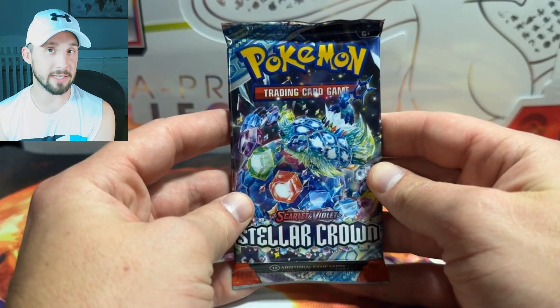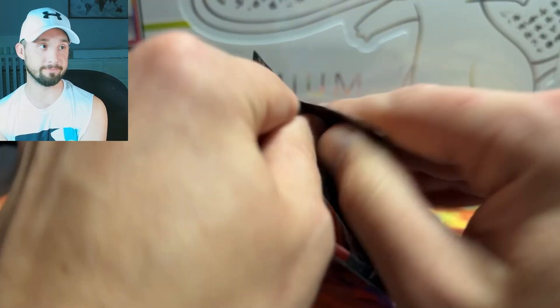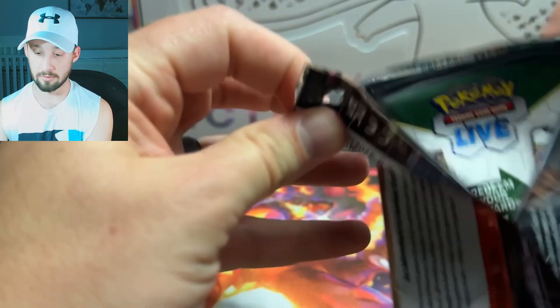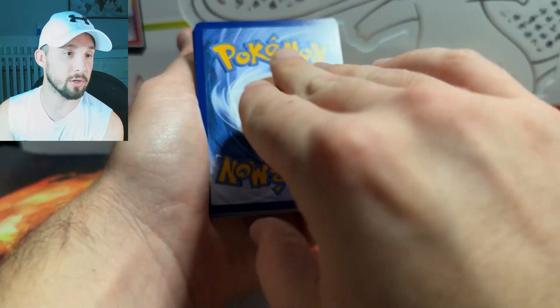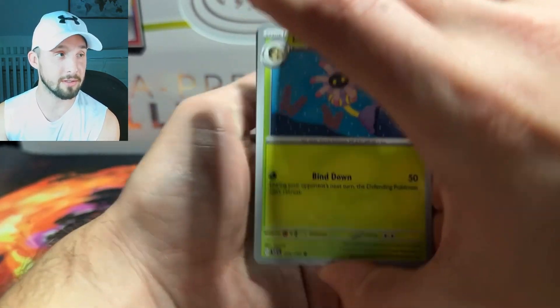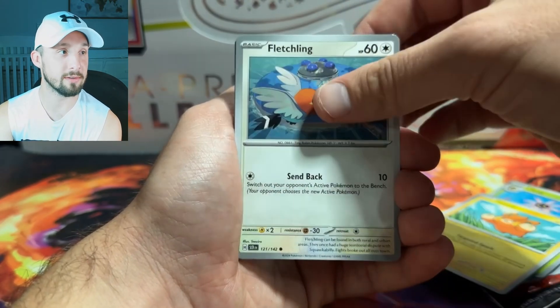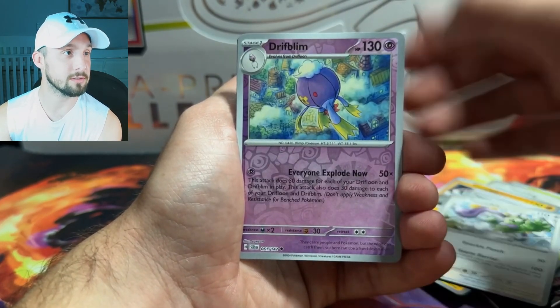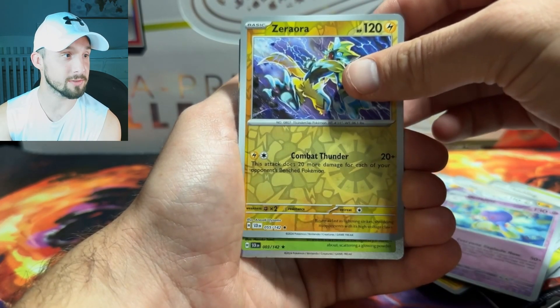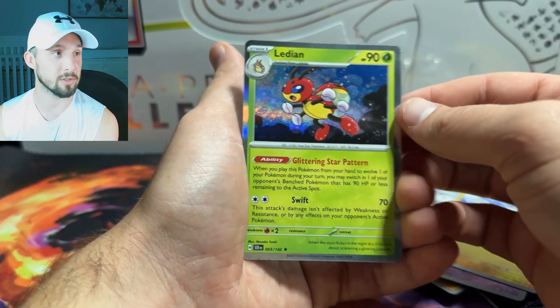And last pack magic — can we get an SAR or a gold? Hyper rare. Last pack magic. Psychic. Here we go. Let's enjoy it. A Holo Ladon is our final opening hole. And that's gonna do it for this video. Thank you so much for watching. If you enjoyed, please make sure to leave a like, subscribe to the channel, and comment down below — what is your favorite card from the new set Stellar Crown? Thanks for watching and I'll see you in the next one.